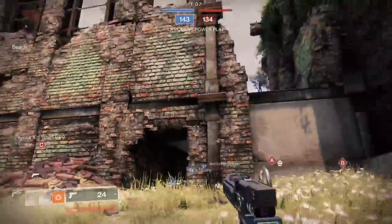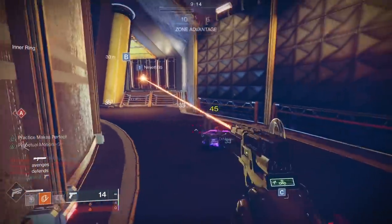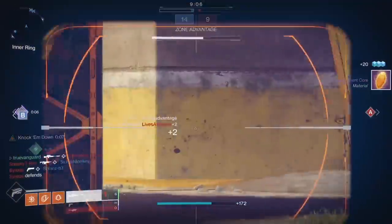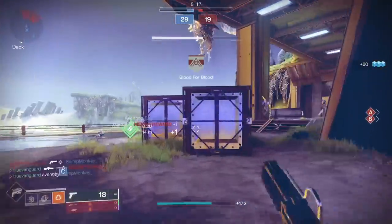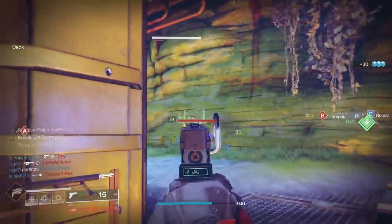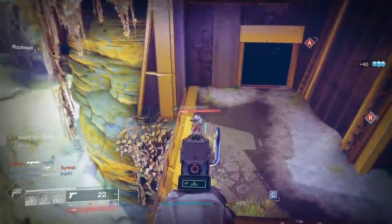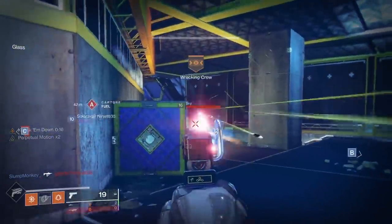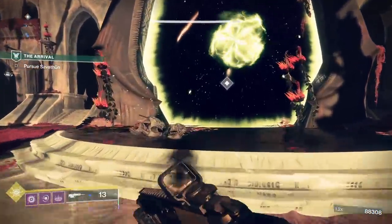The last thing you'll need for an enhanced perk is Ascendant Alloy — this stuff is hard to come by and rare. One way to get it is by leveling up Banshee the Gunsmith to level 16, which gives you one Ascendant Alloy — a lot of grinding, but it can happen organically. Another way: the Cryptarch sells one Ascendant Alloy per week per account at reset.